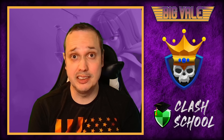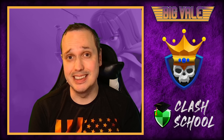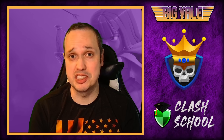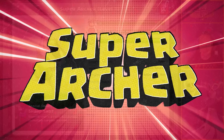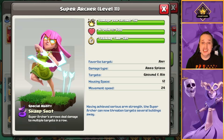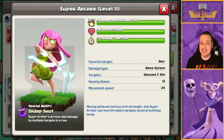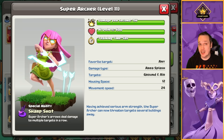Hey guys, welcome back to the channel. I'm Big Veil and in today's video I'm going to show you everything you need to know about super archer blimps. It's the star of the show - 156 DPS, 600 hit points. But none of that's really relevant, because what really matters - and it's not mentioned anywhere on the card - is it's got an initial range of six tiles, but then the arrow flies for a further six tiles beyond that. That is what makes the super archer blimp so special.